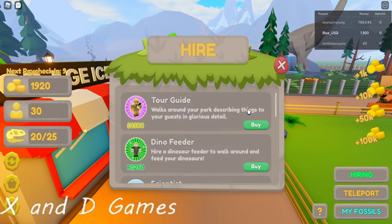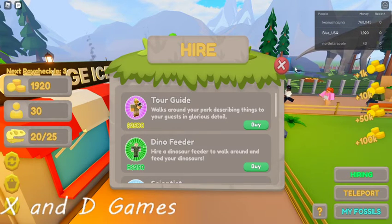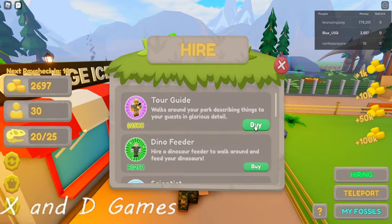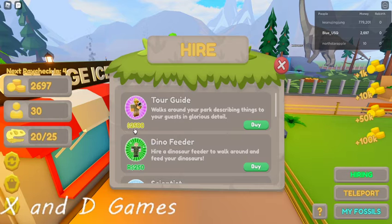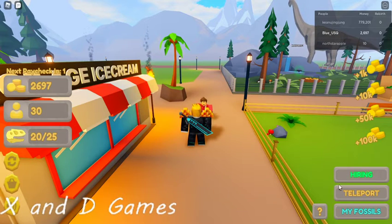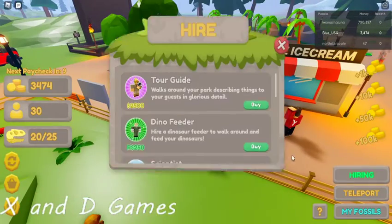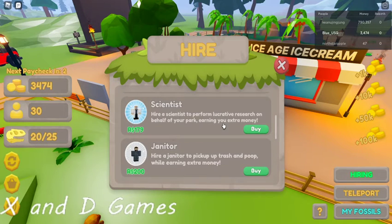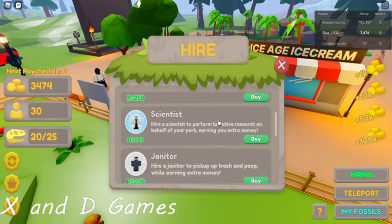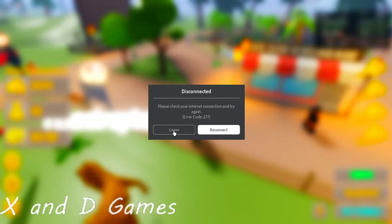All right, we're gonna save up just a little bit more. We're gonna do the tour guide — I'm really really hoping that he brings in more money. Let's buy him! It's taking a second. I said buy him! Why can't I buy him? I'll buy a janitor — he keeps things lucrative, does research on behalf of your park, earning extra money. Feeding your dinosaurs — you won't buy a tour guide? I probably need more people. Oh, I just disconnected.